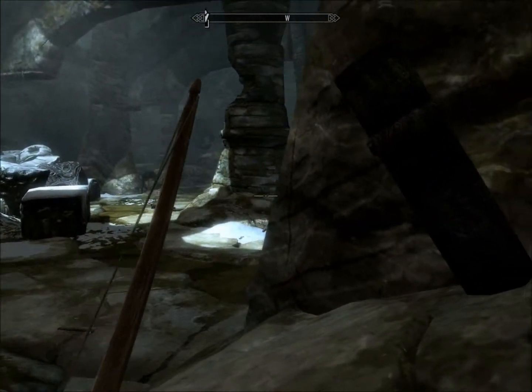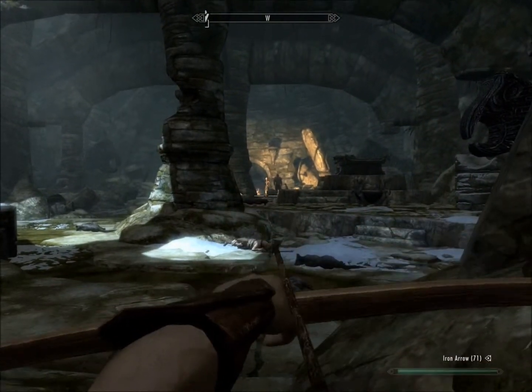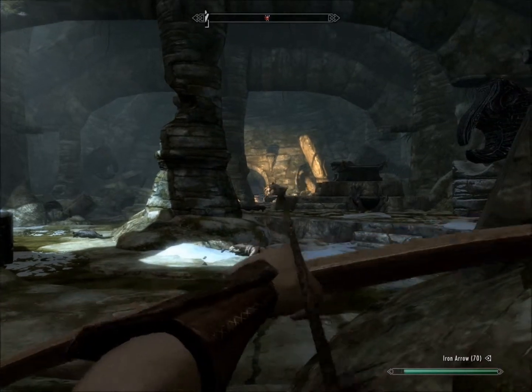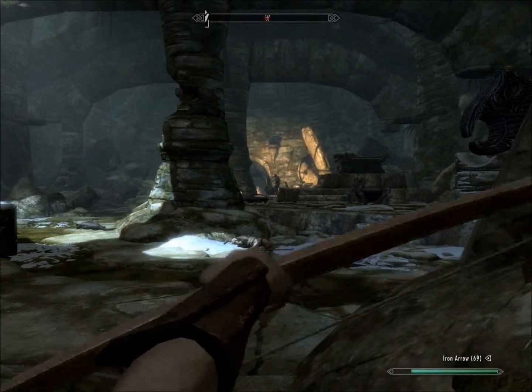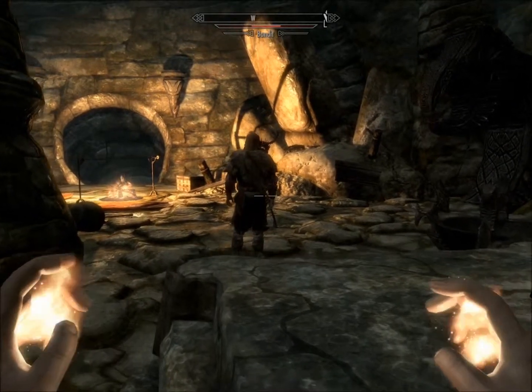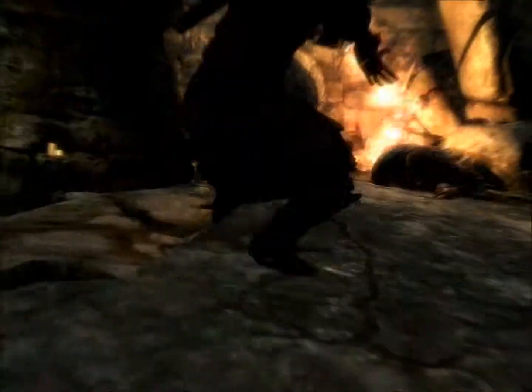So with that in mind, I whip out my bow and make sure the second bandit is also going to be weak enough that I can launch experiment number 2. What is experiment number 2 you ask? I'm checking to see if my magic attacks get sneak damage bonuses. As a matter of fact, they do.